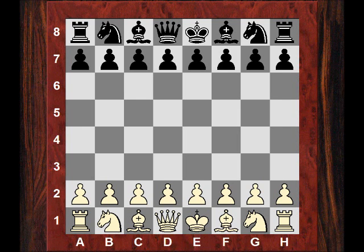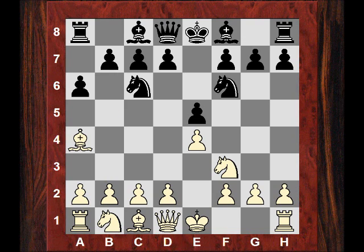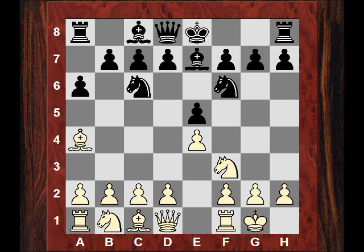Morning all. Let's have a look at the 5th round encounter between Michael Adams playing white and Magnus Carlsen playing black. Adams kicked off with e4 and Magnus playing classically played e5. After Nf3, Nc6 we have Ruy Lopez, a6, Ba4 and now Nf6. Adams simply castles here, Be7 for Magnus and potentially there's a Marshall gambit coming up. This next move avoids the Marshall gambit and white aims for using a small advantage here.